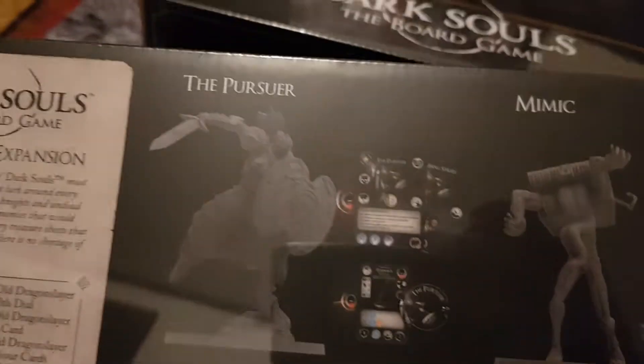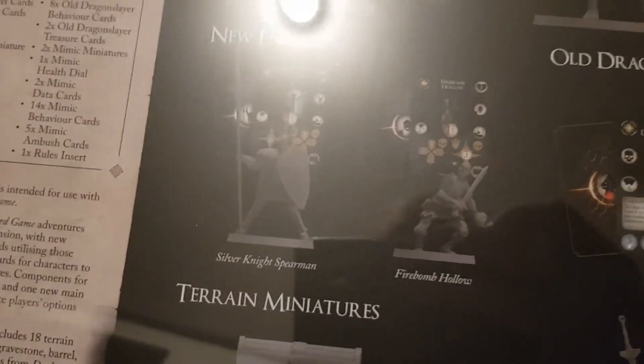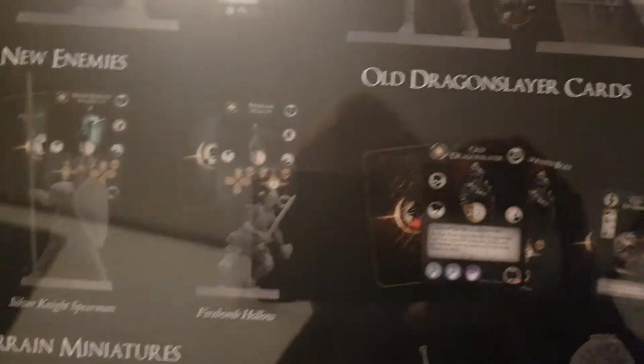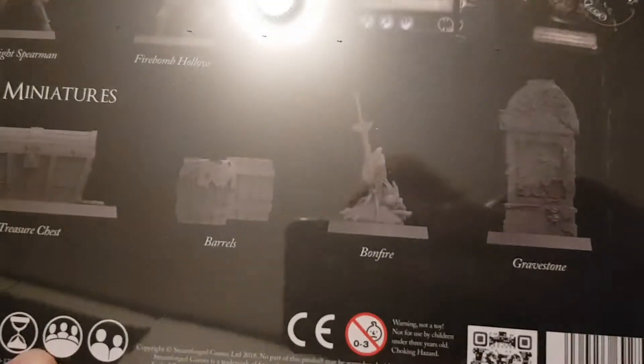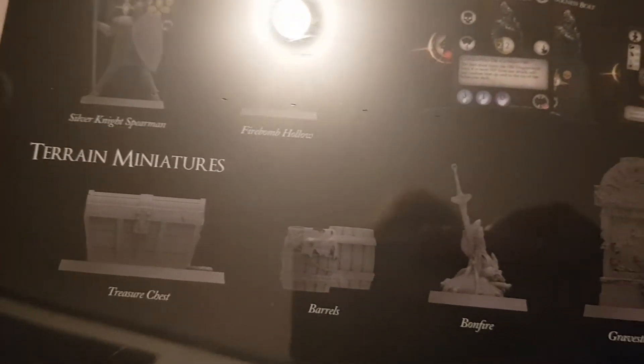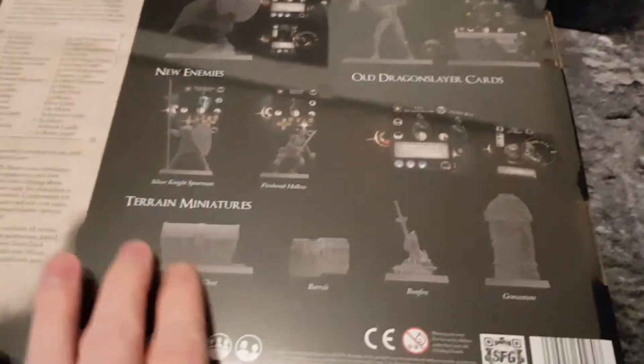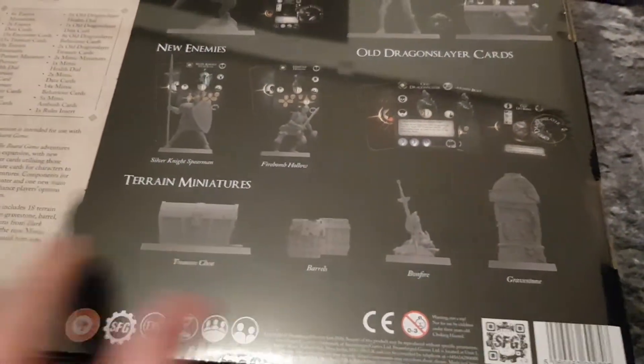So I have the Explorers expansion — let's just see what's on the other side. We have the Pursuer, mimics, new enemies, Silver Knights, Bear Man, and Firebomb. And some terrain: trash chest, barrels, bonfire, and grey stone. This one I'm really looking forward to getting the 3D versions of for the board game.